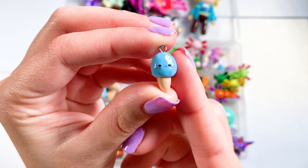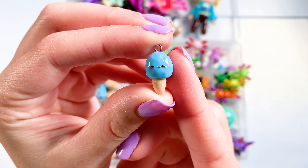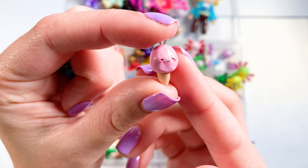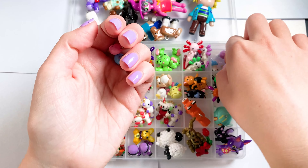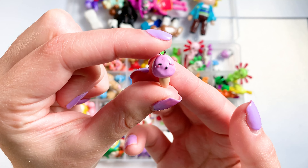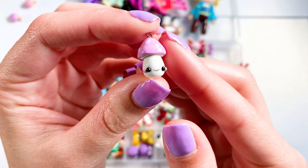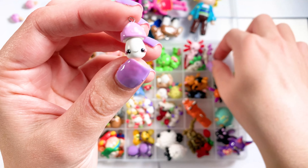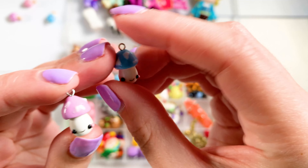Next I have this cute little cotton candy. I have it in three colors. Here's the first one, here's the second one — I think I like the face on this one the most — and here's a purple one. I also have these two little mushrooms, they're super cute. Here's the purple one and here's a blue one.